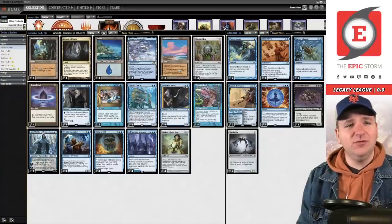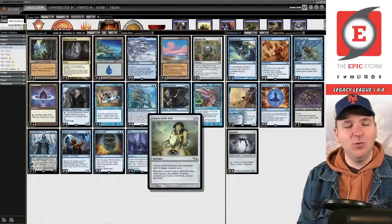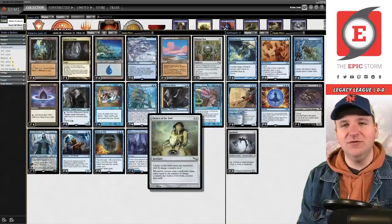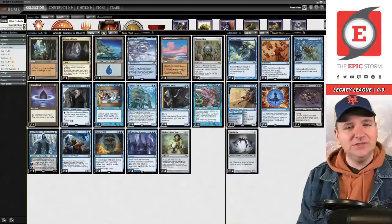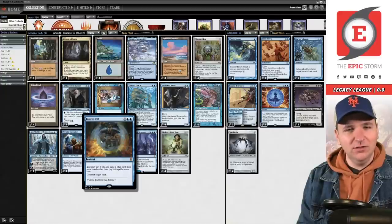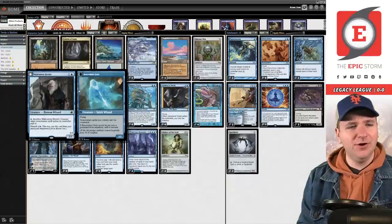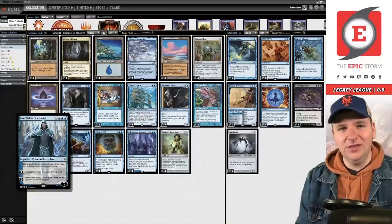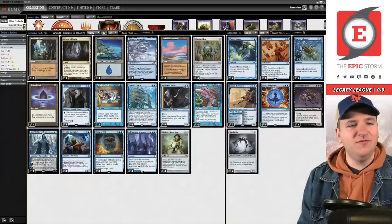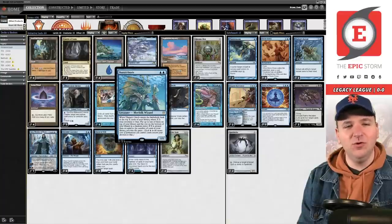The way this deck is constructed is that there are actually no one-drops, so Chalice of the Void makes a lot of sense here — I'm going to be a dirty, filthy Chalice player for a league. On top of that we get to play Force of Will, and other sweet cards like Malevolent Hermit, which I played a bunch in Modern. Jace, Wielder of Mysteries is admittedly less sweet — there's only one — but it provides a backup win condition.